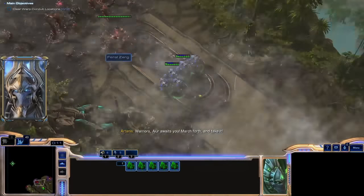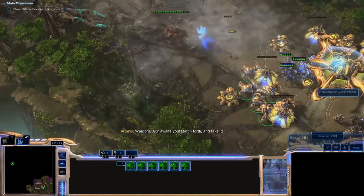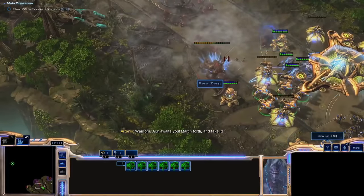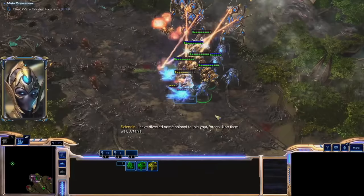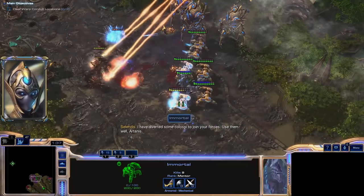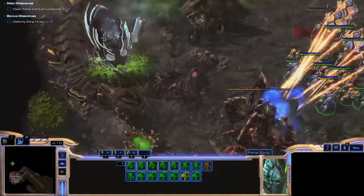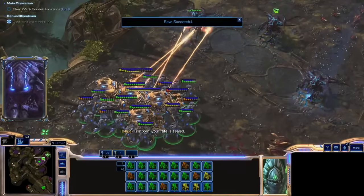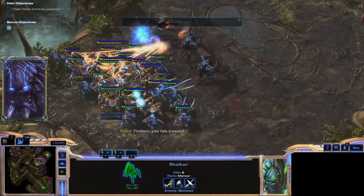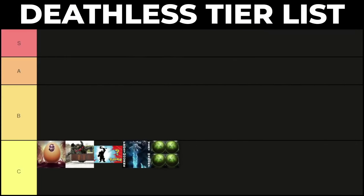No-build missions are generally a reprieve in Deathless runs — they're almost never timed and involve small squads of elite units. 4-Eyre flips this on its head, giving the player hundreds of Protoss units to fight against even more Zerg. I really enjoyed the juxtaposition between the mission's intended design of 'here's the F2 button, go murder everything' and the slow, calculated progression required in Deathless. The large enemy forces combined with my limited unit count felt like every fight had to be taken tactically — it felt a little bit like a puzzle. Fun but not world-shattering lands 4-Eyre right in C-tier.